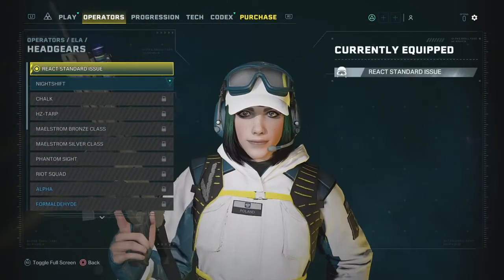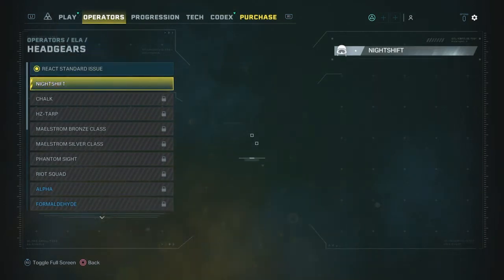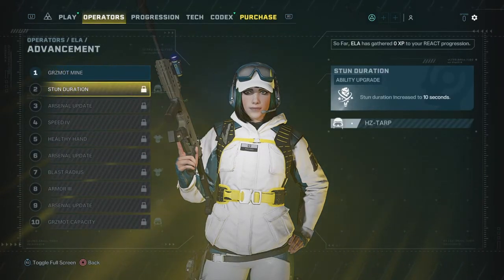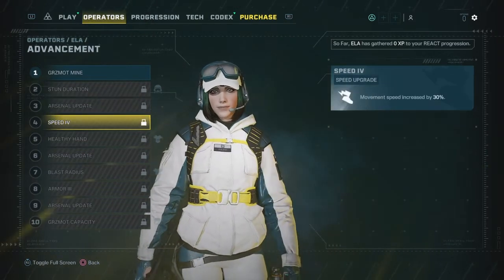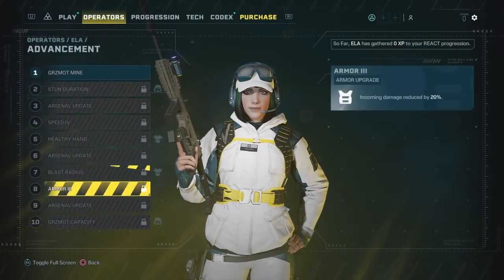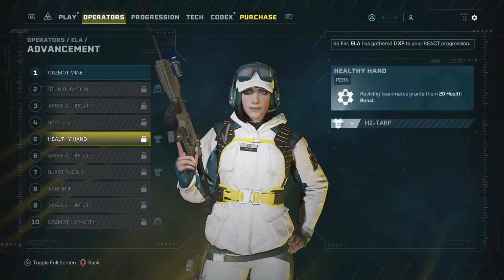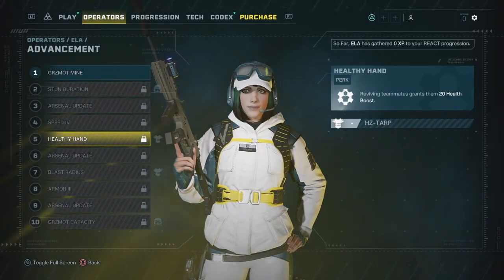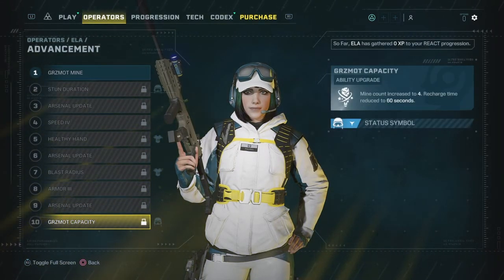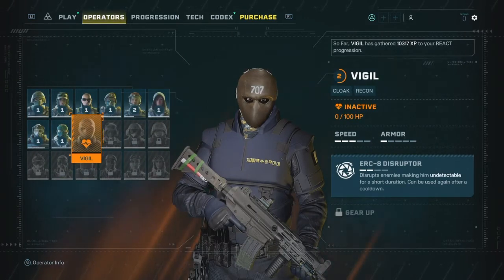Each operator also comes with headgears they can automatically switch to — Standard Issue, Night Issue, and Advancements. These you can get while leveling up and they give you more weapons, upgrades to your character, and upgrades to your ability. Every time you level up you also have a chance to get different types of clothing, which isn't very important. Basically you'd mainly be leveling up a character for their ability, because you can actually die pretty easily in this game — I'll get to that in the gameplay video.